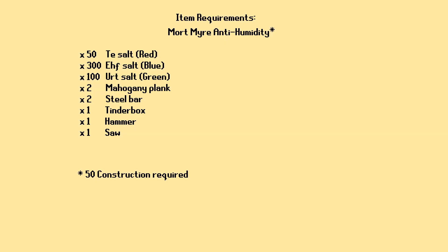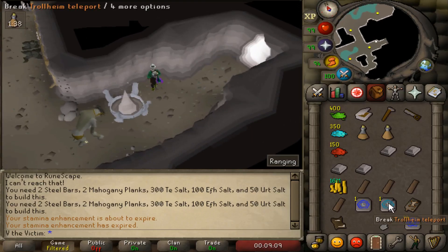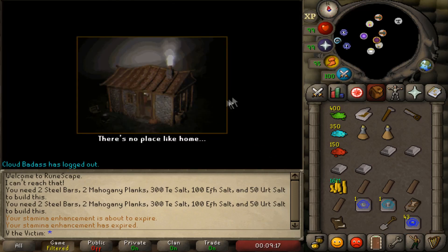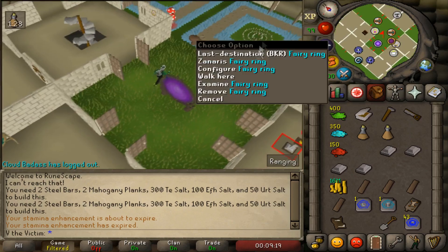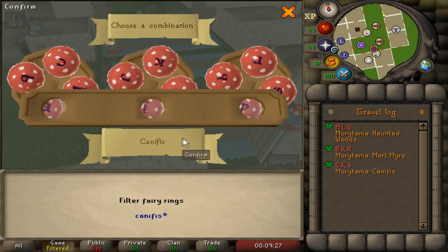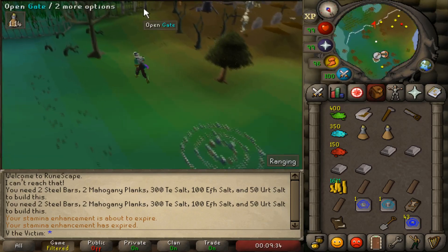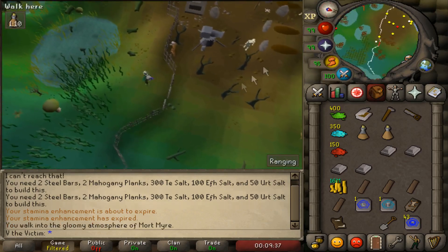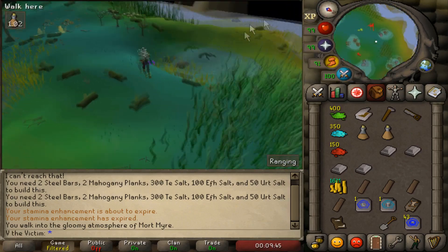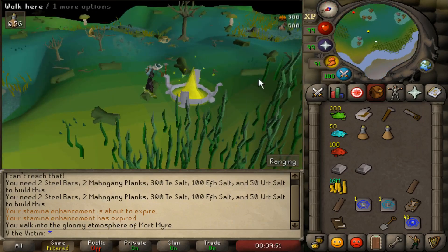This next brazier is the anti-humidity brazier in Mortmire. This is a really nice one that prevents gas from attacking you and creating rotten food or damaging you, as well as the swamp decay effect from the mire. For this, you'll want to get to the northern gate of Mortmire, and the best way to do this is to go to the Canafis fairy ring, CKS, then go through the gate and run southwest. Once you get there, you'll use 50 red salt, 300 blue salt, and 100 green salt to create your brazier. This one also does require 50 construction, which is a requirement that none of the previous braziers in the video had.